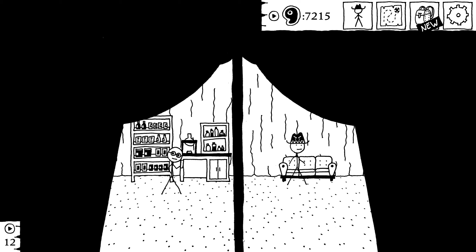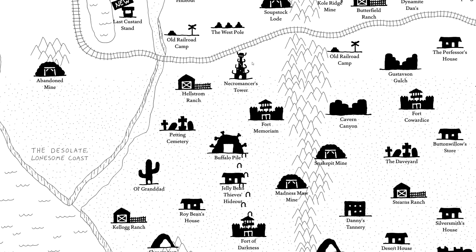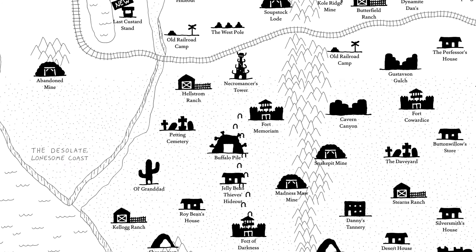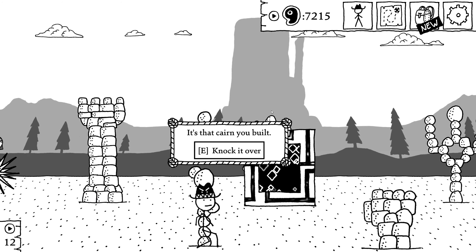So now we've already seen what the key device can do, and we found the shoes in the fort of darkness. Let's go around to some of these other places where the key can unlock things. Let's check out next — the West Pole. We found a crate. Don't remember losing this crate, but it must be yours because it has mine stencils on the side. And we got some more dynamite — very nice.